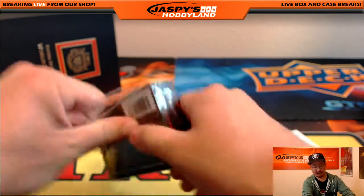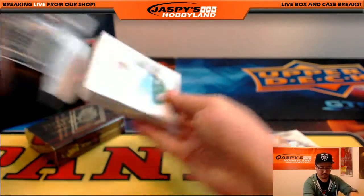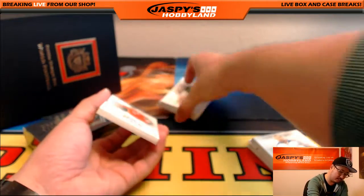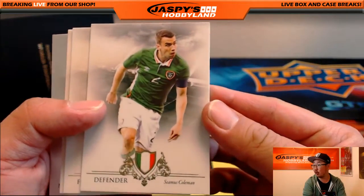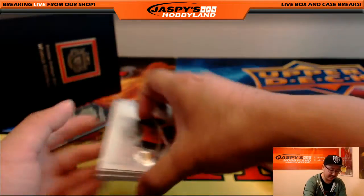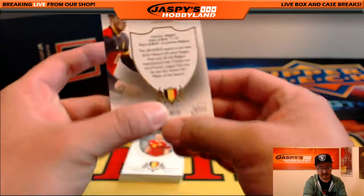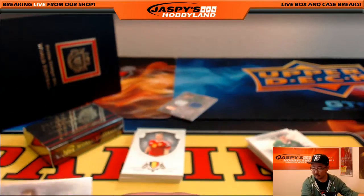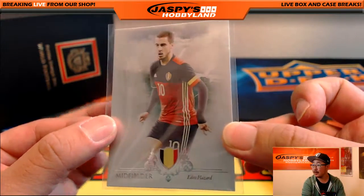Next mini box. Dual relic coming up — two different players. Seamus Coleman at the front. There's Neymar, and there's Eden Hazard. Nice Eden Hazard — that is 6 out of 21 for Chelsea's Eden Hazard. Letter E going out to John M.